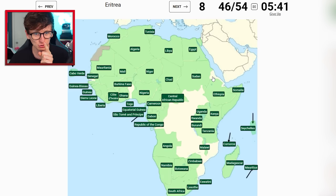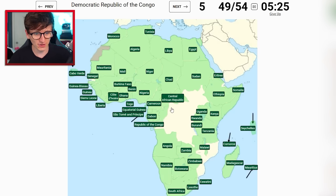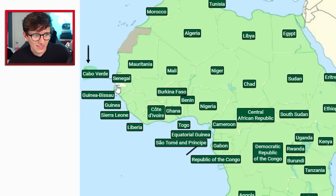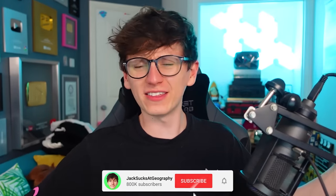Zambia is above Zimbabwe - I'm worried I'm being stupid and not thinking, but I think I'm fine. Democratic Republic of Congo is the big dog right here, he fills in that whole area. Should I go for it? I'm gonna go for it - yep! Four left: Mozambique is easy, South Sudan is easy, The Gambia is this little fella right here, and finally Djibouti! I'm chuffed with that! Thank you very much for watching - feel free to try this challenge yourself, please subscribe, let's get to a million. Thanks for watching!